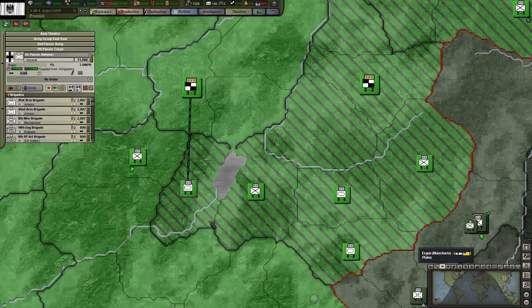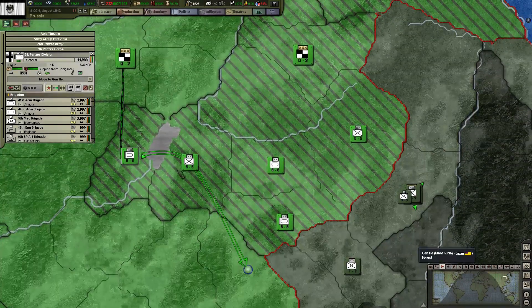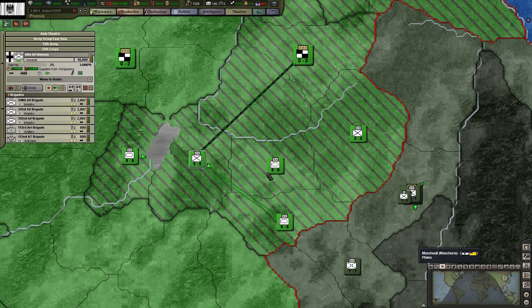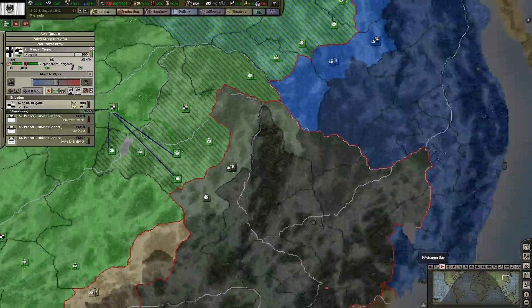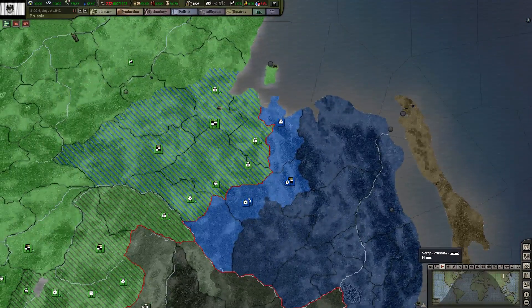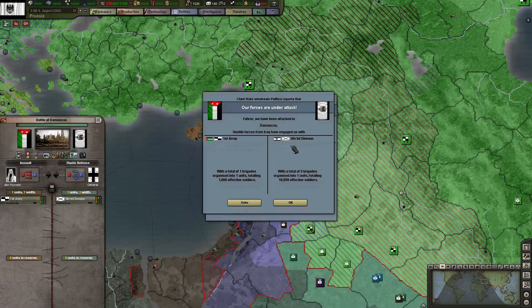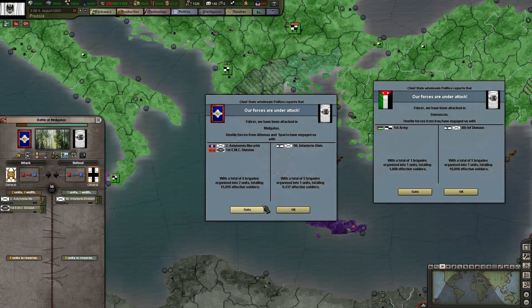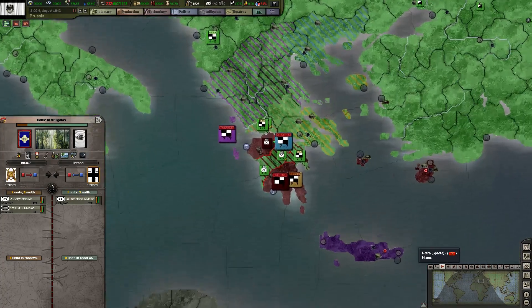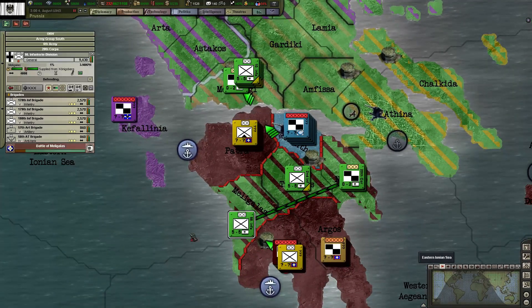Come down this way, come down that way, go in there, go in there, go in there. Forces under attack in Beirut - or Damascus actually. But they're coming in from there.